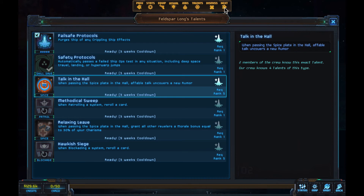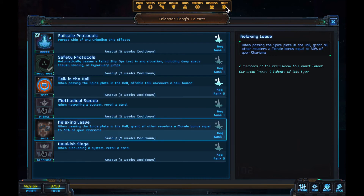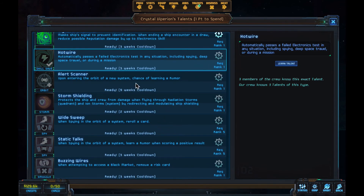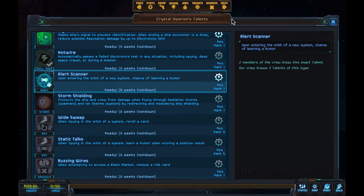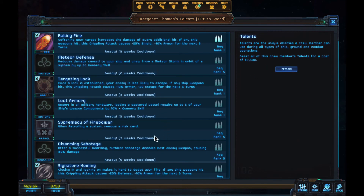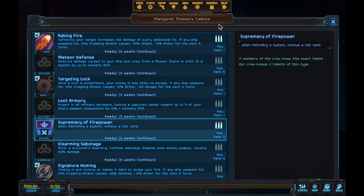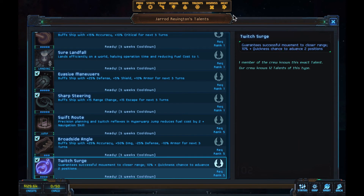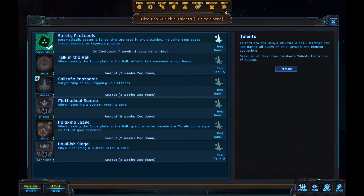Second spice hall talk — we now have two Relaxing Leaves. Failed electronics were good. Storm Shielding — got that already. Learn a new rumor when entering orbit of a new system. We want another remove risk card when patrolling — now we have two. That's good; two is a good start. Twitch Surge is a ship battle talent that helps you close the gap between ships so you can board them more successfully. We'll go ahead and get Twitch Surge. The trolling re-roll a card — I'm not wild about re-rolls because you can turn a level 1 risk card into a level 5 risk card, but we'll pick that up for another option when patrolling.